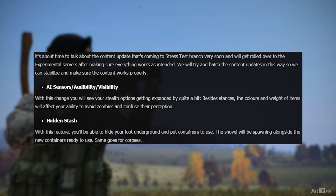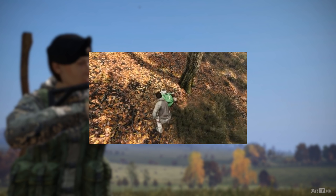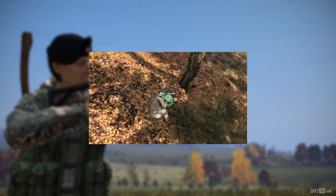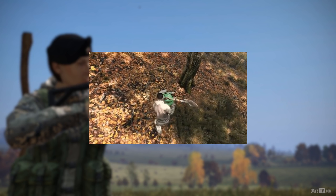Next up: hidden stash. With this feature you'll be able to hide your loot underground and put containers to use. The shovel will be spawning alongside the new containers, ready to use.